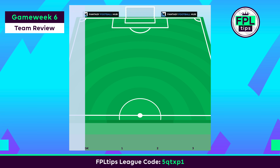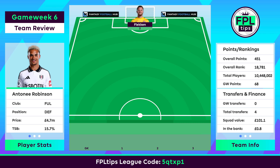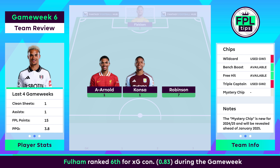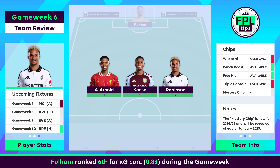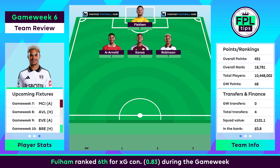A historic first-half performance from Cole Palmer saved the day in GW6, with a score of 68 points earning a rise up to 19,000. One of only two sides to keep a clean sheet, along with Spurs, Fulham restricted Nottingham Forest to zero big chances and just a single effort on target. Anthony Robinson attempted two shots, trailing only Jimenez among teammates.